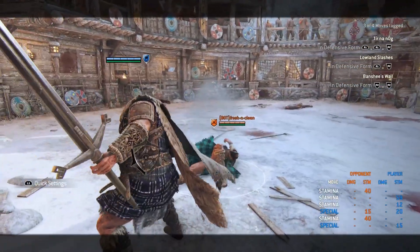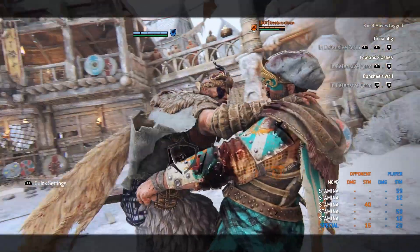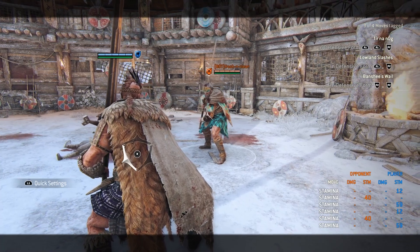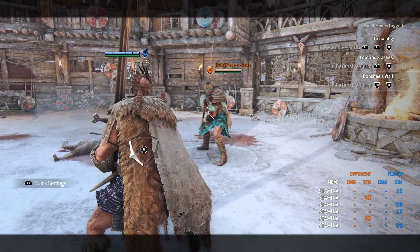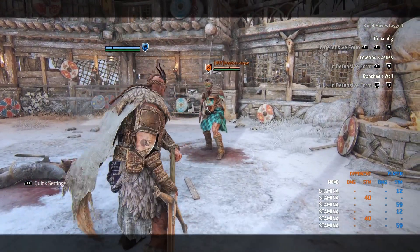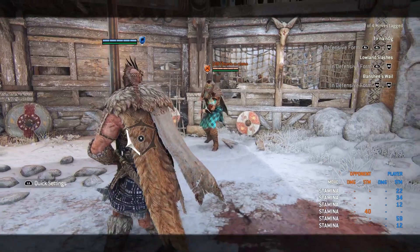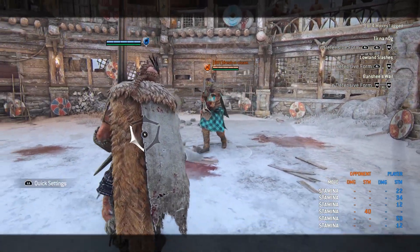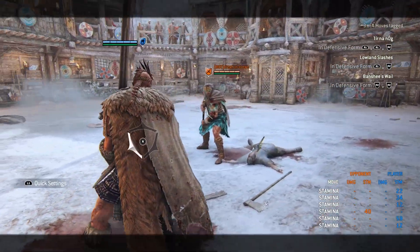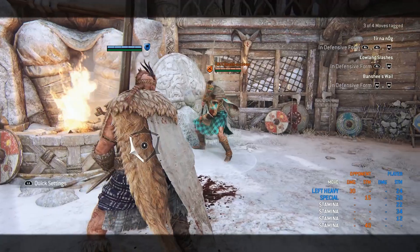Another thing that's very funny: you can have two soft feints in a row. What I just did is soft feint the heavy into a kick, then while in the kick I held back and pressed guard break to soft feint the kick into the grab. The downside Highlander has is that if your opponent tries to dodge attack you, you can't really do anything about it — especially on the kicks. You can at least cancel it and go for a heavy. But he hits like a truck — a lot of damage.